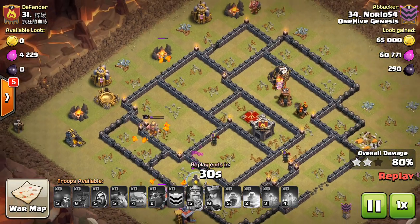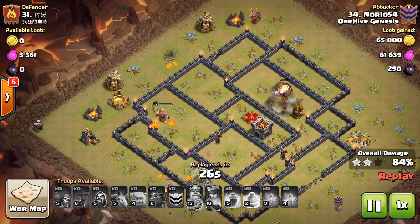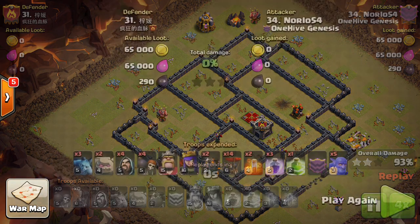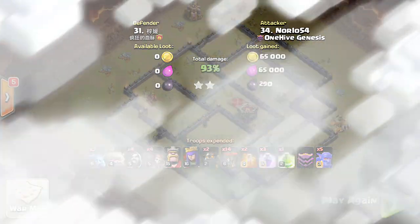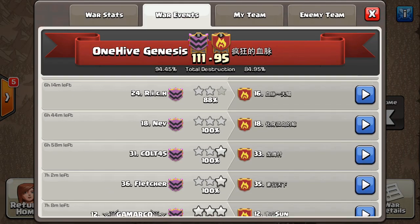Very close to a three-star, nice plan. It is hard with low-level heroes to do a Laloon attack, especially if you can't get your bowlers inside the base because there's not a lot of DPS — really just the queen and the king. And even so, the king didn't go in the base for him. Didn't bite off a big enough piece with his kill squad, and because of that didn't get the three-star.